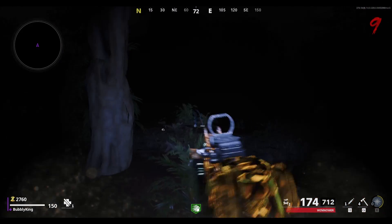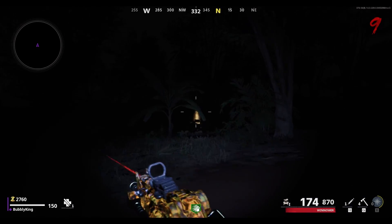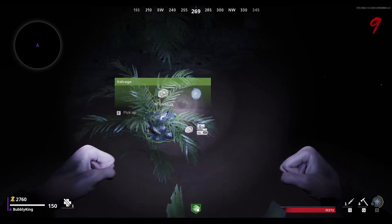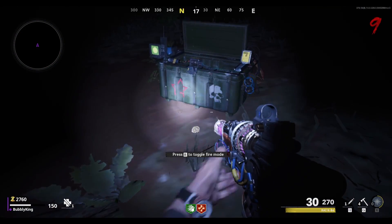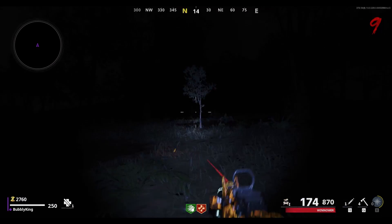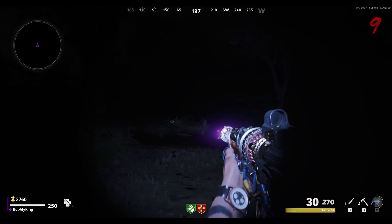After completing the easter egg and finishing shooting all the bunnies, a yellow crate should spawn in the distance. Inside the crate is a 100% guaranteed Juggernaut, a random gun selection ranging from LMGs to pistols, and you even have a chance of getting a Ray-K-84. Along with all that, you also get your salvage materials, which can be very useful for your armor, your gun upgrades, and even exfills.